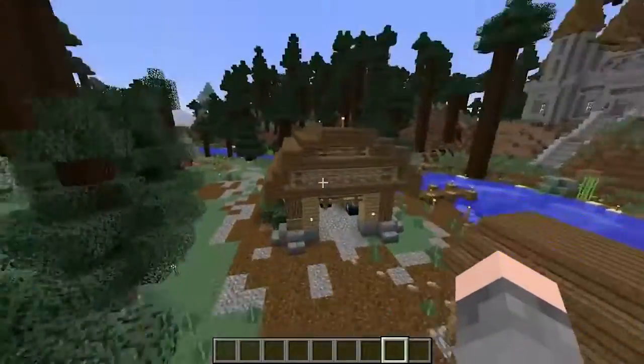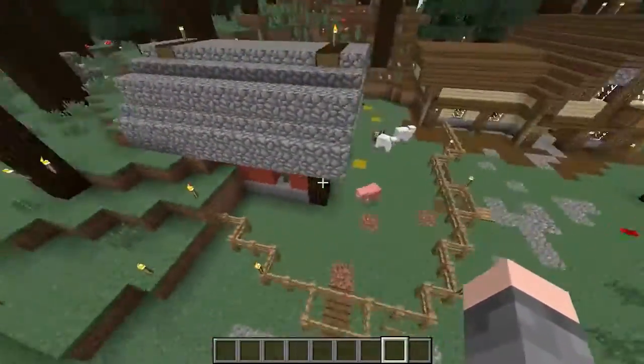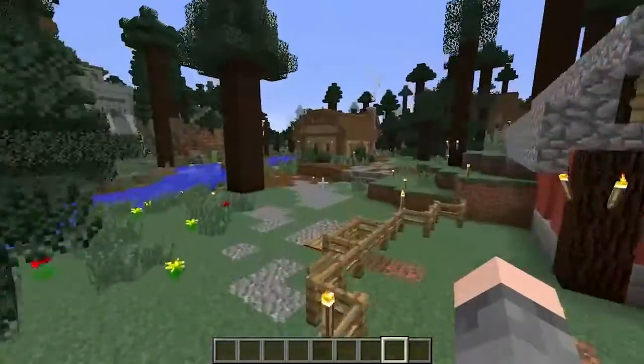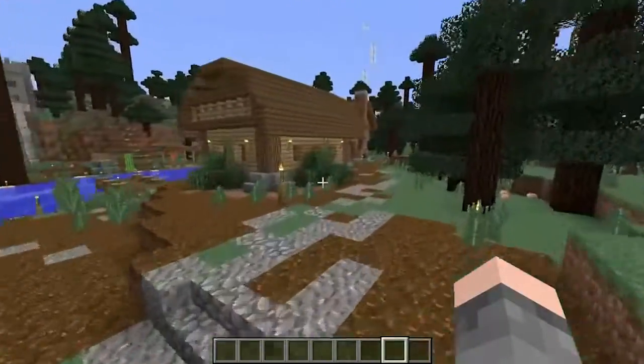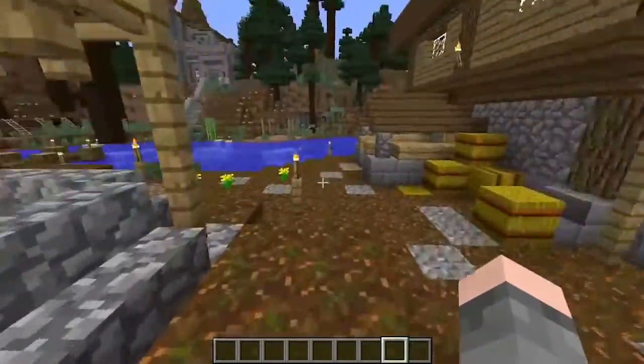For right now, the stuff you can use is this barn over here — kill or take the animals from here, or trade with the villagers. That's basically what you can do at spawn now, and I think that's all I've got to say about that.